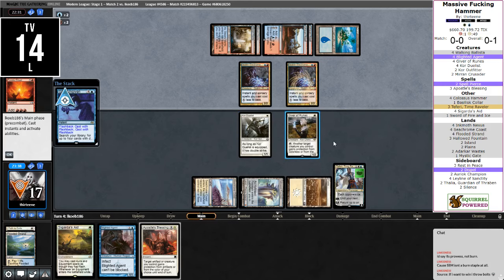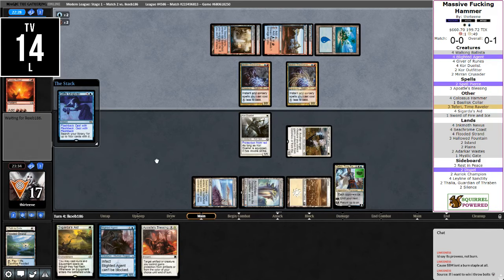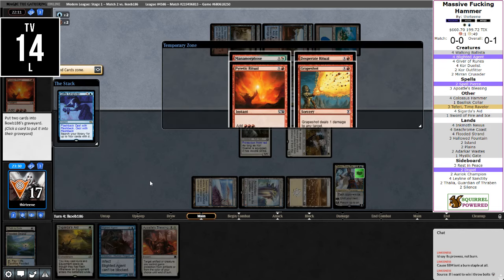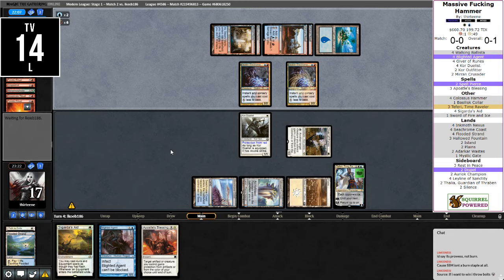I need to turn off Auto Yields. I'm going to give Pro Red now, just because our out is still drawing a... whatever it's called. This way they can't Grape Shot. They're going to need another Gifts and another Past in Flames. They have the other Past in Flames. Alright, you're a good opponent. Thalia comes in. Big fan of Silence on this matchup. Dispel also snags the Gifts Ungiven. Leyline is good pre-board but post-board they usually go for Empty the Warrens, so Aurok Champion would probably be a little bit better.